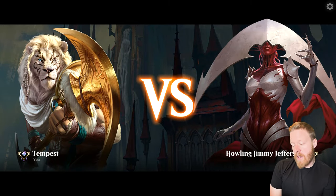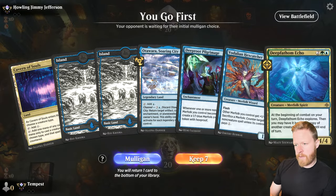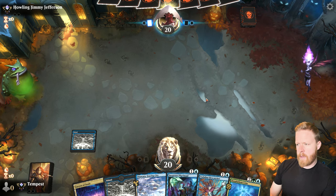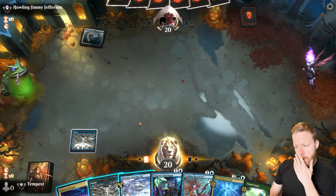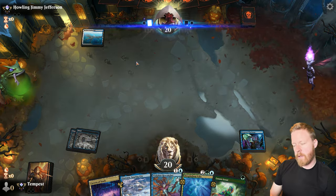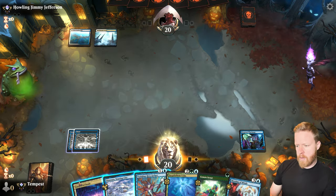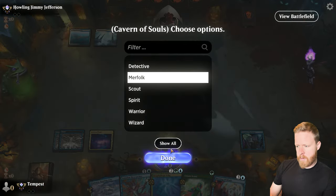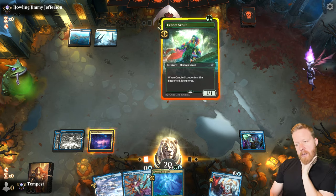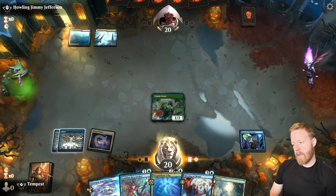Game one against Howling Jimmy Jefferson with our Simic Merfolk deck. We'll keep this hand. Starting with an Island. Opponent plays a Blue-White land, so it looks like they're playing possibly counterspells. I'll get the Cavern of Souls down while I can to make my creatures uncounterable, naming Merfolk. Then I'll flash in the Hexcatcher at the end of their turn. We get another land, which is not too bad.